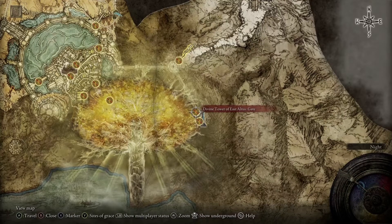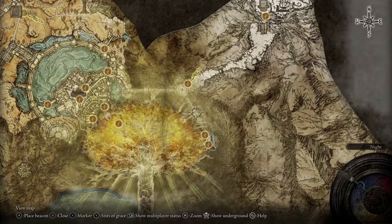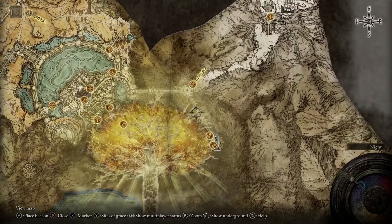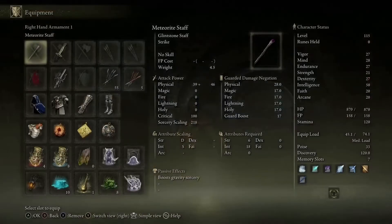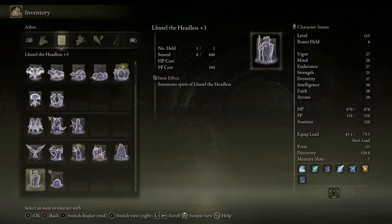You get there, go up the stairs all the way to the top of the tower, and you'll find where you can activate your rune. After you beat those bosses you also get a pretty good spirit — I'll show you guys. The spirit you get is the Omen Killer Rollo. I haven't leveled this one up yet, it might be pretty cool — haven't tried it out yet.